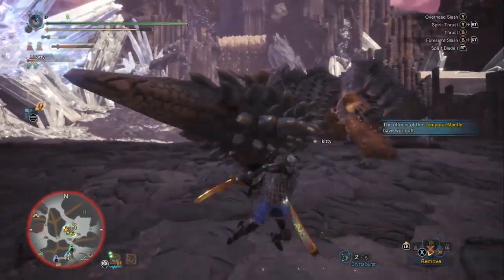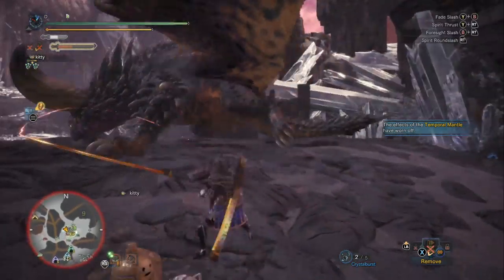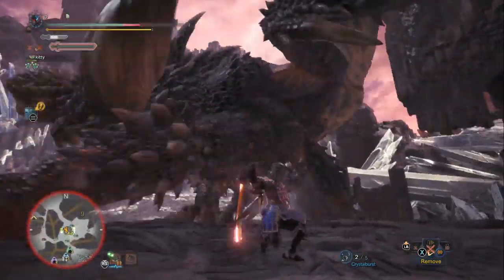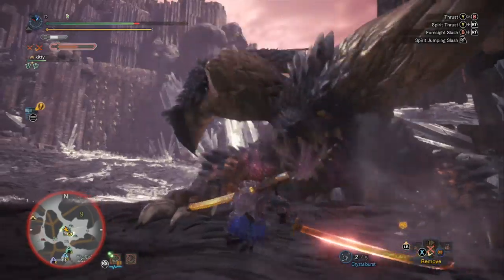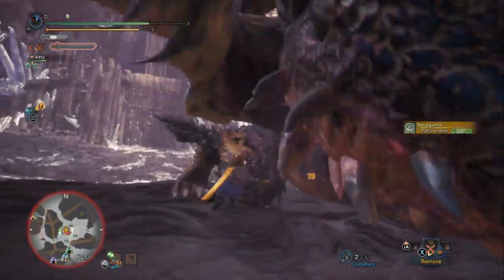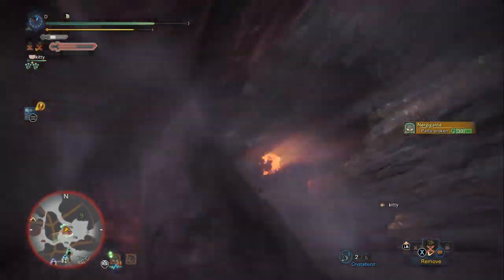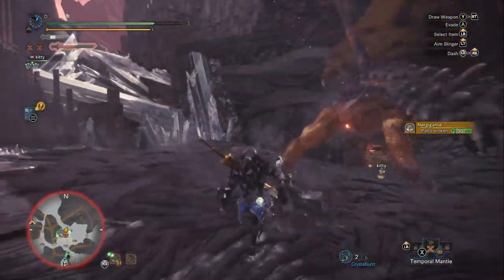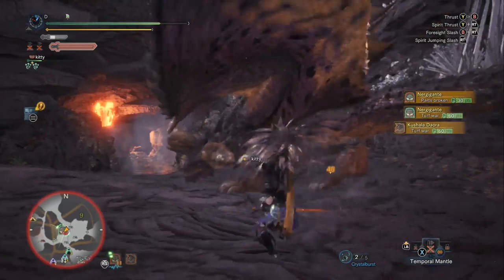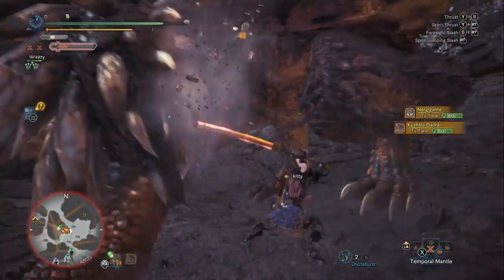We've got to get back to Spirit Blade 3. He is exhausted — you can see the exhausted icon by his body on the minimap, and you get just a moment for some free damage. The Temporal Mantle just broke, so we have to be really careful. We used Foresight Slash and just broke his other horn — it's good to have his horns broken so they won't accidentally compete with the white spikes.